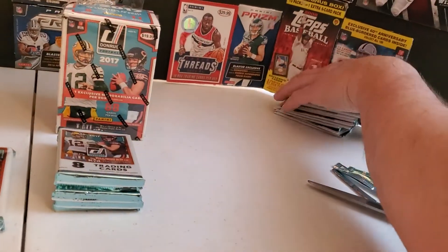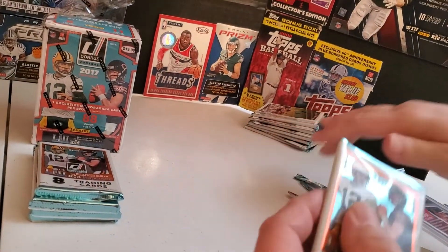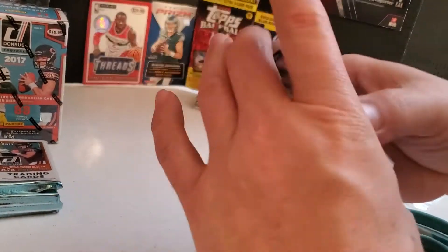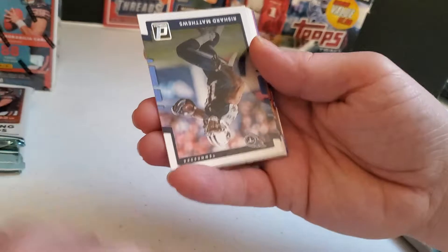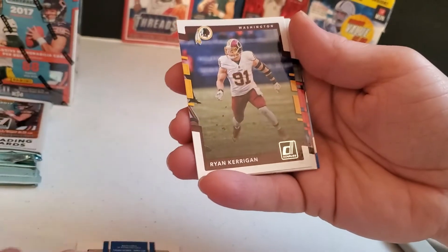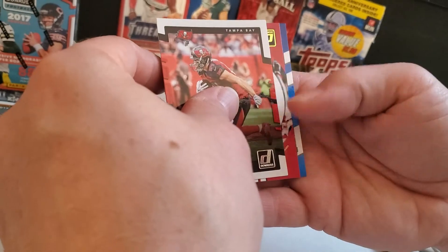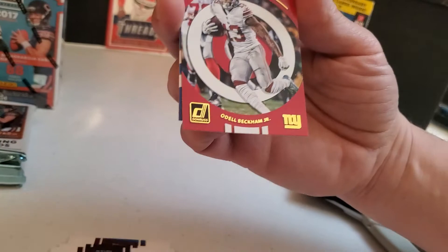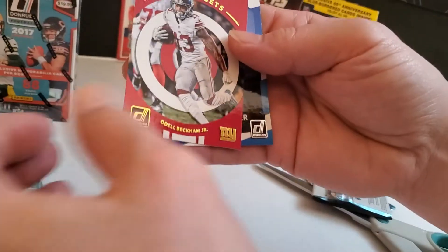Alright, five packs gone — about halfway through the box. Nothing really except for those couple little cards. I just saw another rated rookie but it's not the one we're looking for. We got two other boxes. We might do those next week. I don't want to bore people. And we have another — Top Targets, Odell Beckham Jr., red, not numbered — it's an insert. Sean Kaiser, another rated rookie. We got three rated rookies already. Maybe six total.